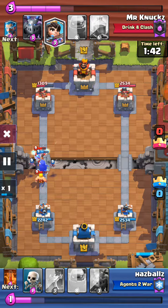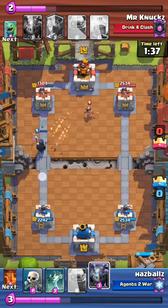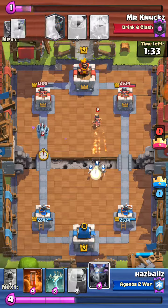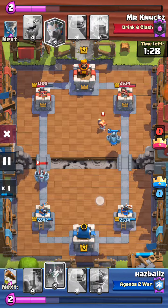You can use the skeletons to tank for the baby dragon for one hit so the tower can hit the baby dragon. And you can use the skeletons right now to take out the ice wizard. Definitely use the ice wizard more because you needed to cycle for the other card.